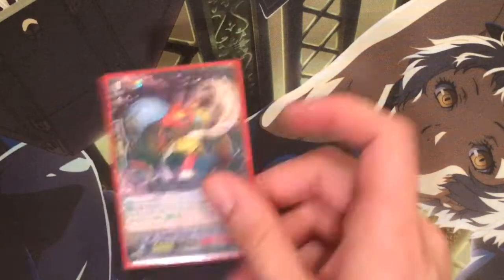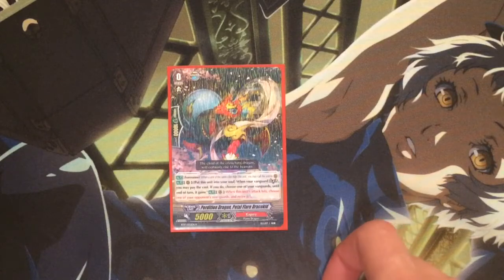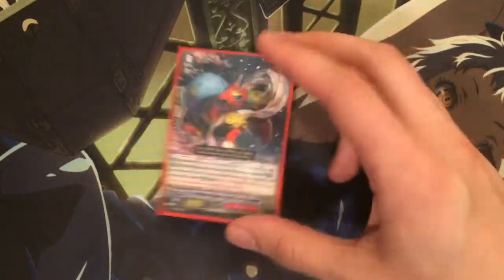For grade zeros, the starter I run is the one that works great with the Great Perdition Dragon — Petal Flayer Draco Kid. When your vanguard is in Legion, you can put this card into your soul. If you do, choose a vanguard — it gets the skill: when this unit's attack hits, you can choose one of your opponent's rearguards and retire it.